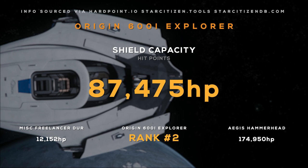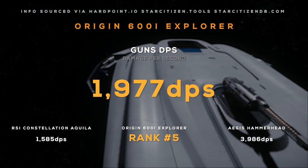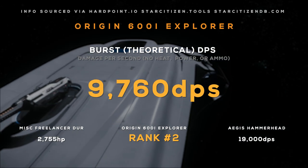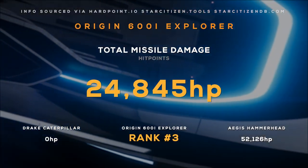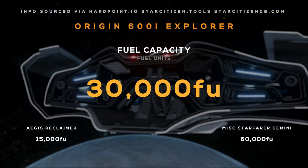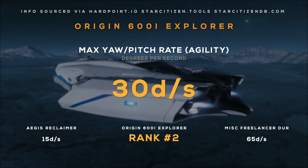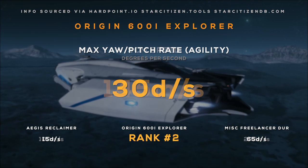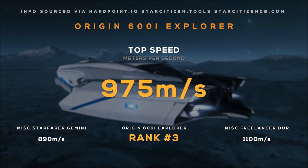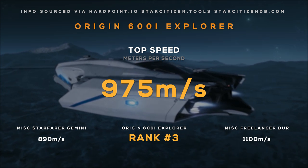The Hammerhead is the only ship currently in the game with more shields. It features a gun DPS of almost 2,000, as well as a theoretical DPS of over 9,700. Its missiles do almost 25,000 damage. Its fuel tanks hold 30,000 fuel units. Its max yaw pitch rate of 30 degrees per second is pretty good compared to the competition. It has an SCM speed of 145 meters per second, and its 975 meters per second top speed is also pretty good for a ship this size.